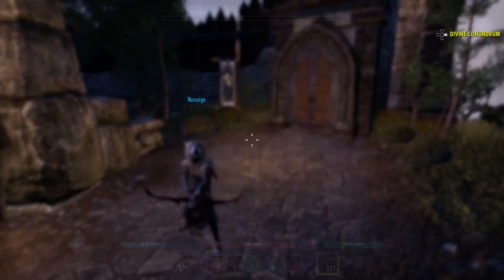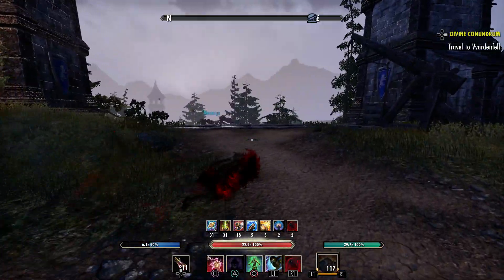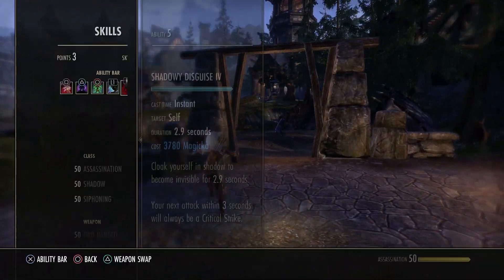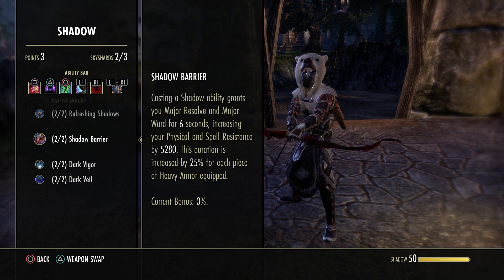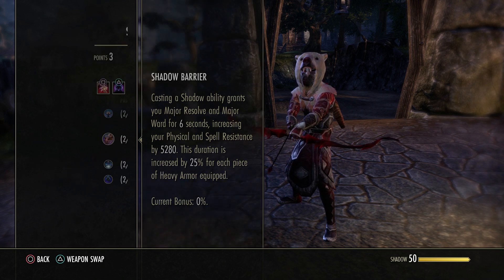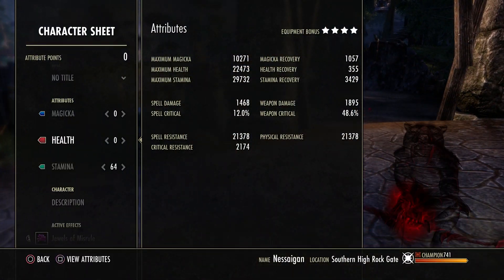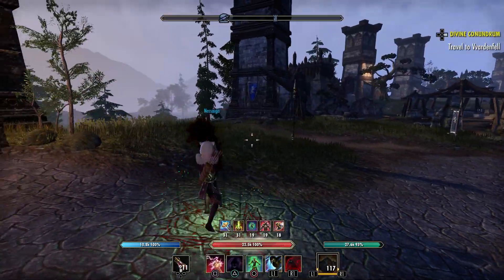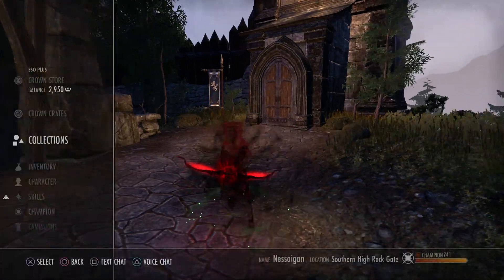And then cloak — everybody should basically know cloak is the bread and butter of a Nightblade. You hit cloak, nobody can see you, you're in stealth. Because it is a shadow ability you also get major resolve and major ward, which is going to put your resistances a little bit higher and make you a little bit tankier. Use that, cloak around, use it for evasive things.